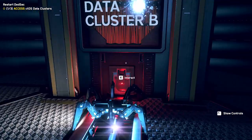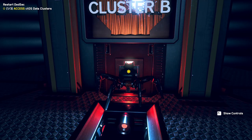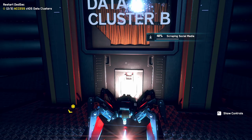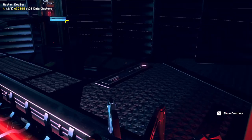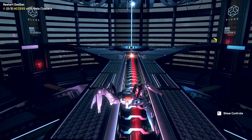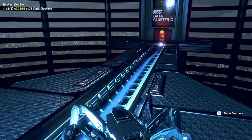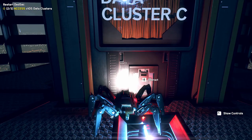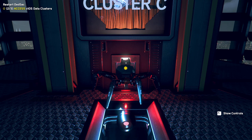Here's the second one. While hacking into it, you have to press E to interact with the system. Once it's done, it will show you on the left-hand corner how much of your mission is left. Now we have hacked into two of the data centers, and this will be the third one.